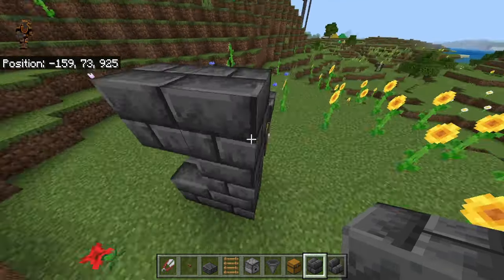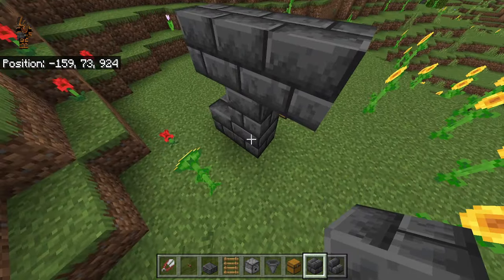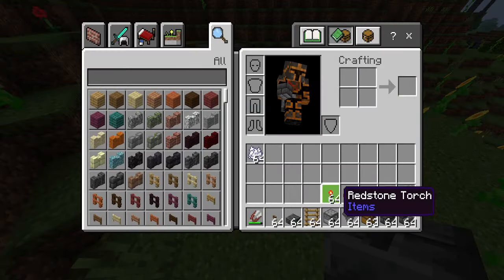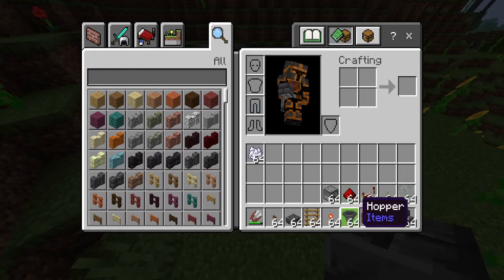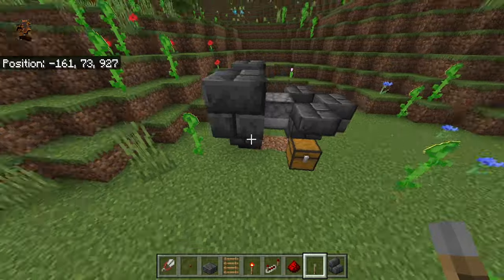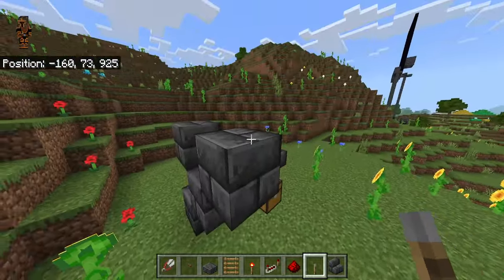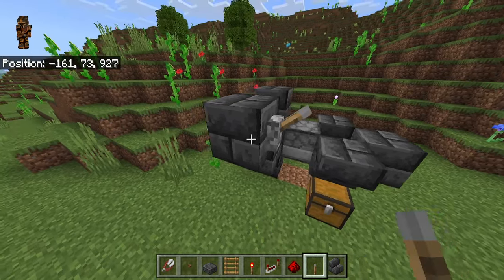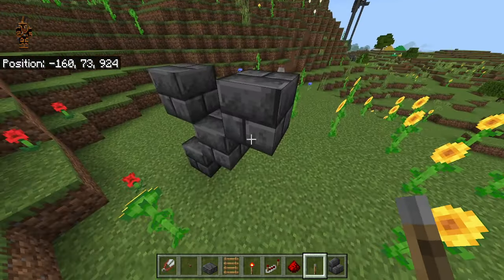Go ahead and place 3 blocks right here, then a block here and a block here. Break those two blocks right there. Then grab your redstone torches, your repeater, your redstone, and your lever. Go ahead and put your lever on any side of the block you want — it doesn't matter. I'm going to place mine right here; you can place it on any side except underneath.